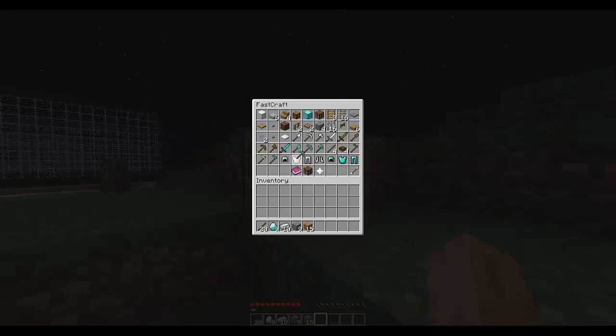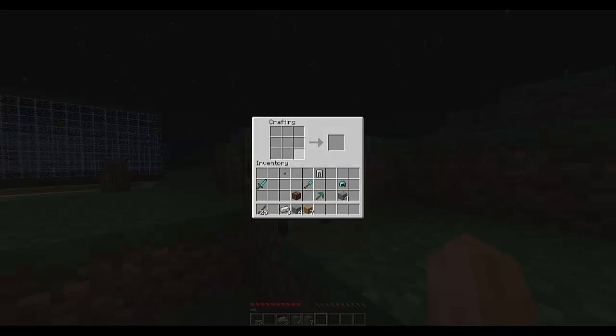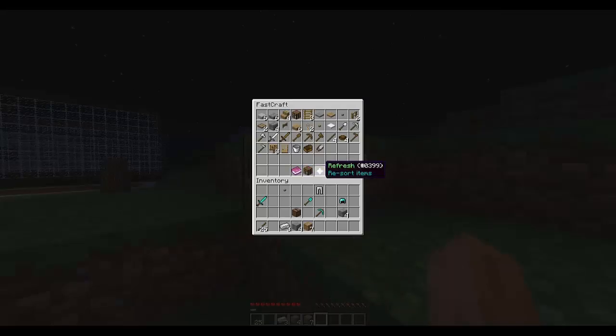This is so awesome — all you have to do is click the things you want, drag them in, and then there will be less and less depending on what you use. It's very, very cool. You can get back to the crafting grid if you want.